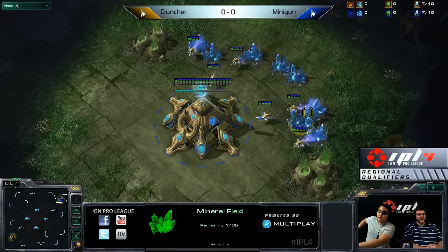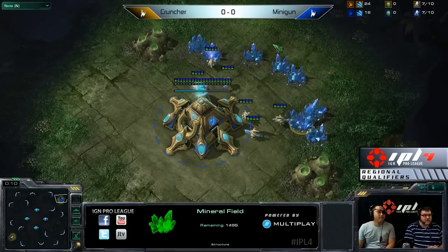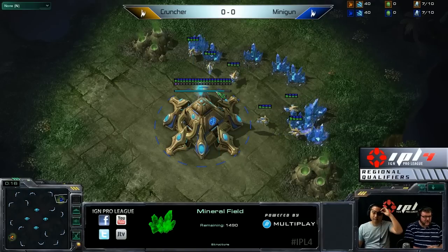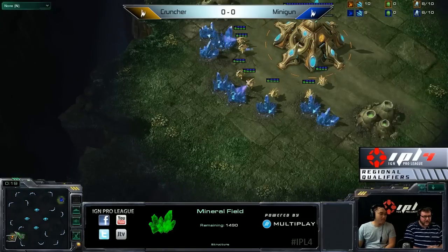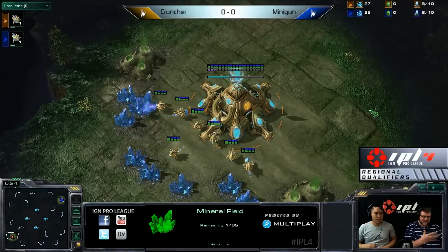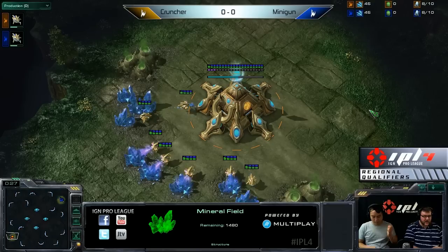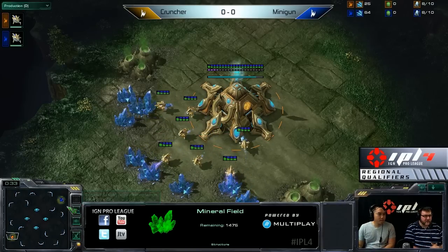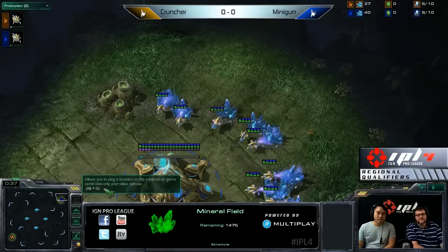Here at the top right-hand corner of Tal'Darim Altar, we have Complexity Minigun spawning as our blue Protoss player. His opponent down at the bottom left-hand corner — a little unclear as to what his status is. I know he's off of Complexity, but we'll call him Complexity Cruncher. Not sure what his status is in pro gaming, but he did sign up for our qualifier, so he is our orange Protoss down at the bottom left.